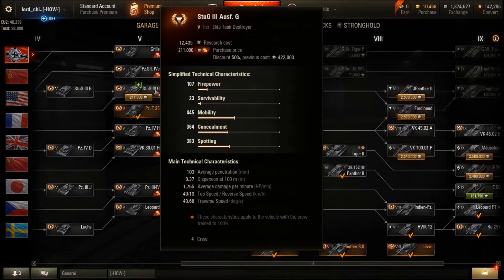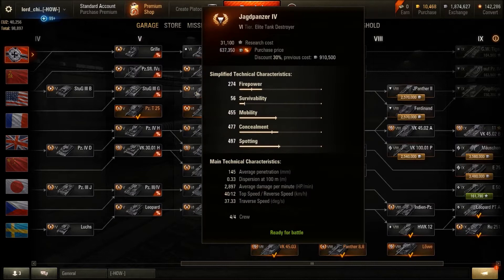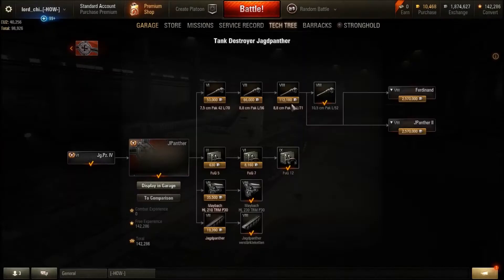You've then got the Stug 3G at tier 5 — a perfectly decent machine. You can either give it a 105 for the derp or a 75mm for pew pew; either are viable options. Then you have the mighty Jagdpanzer 4, which I believe I've got a review of on my channel. A tank that gets a lot of flak, but I actually really quite like. And then of course you get to the Jagdpanther at tier 7.